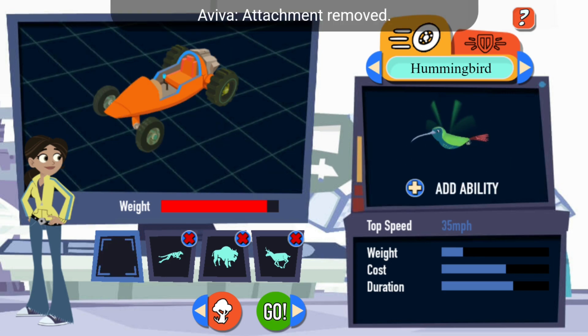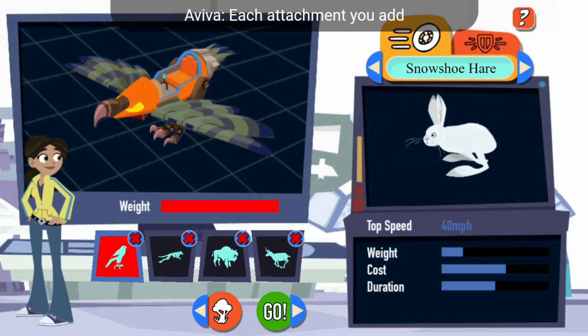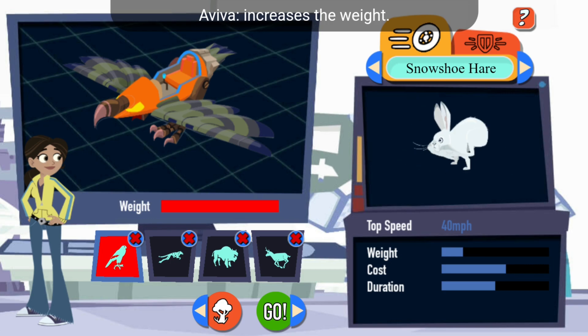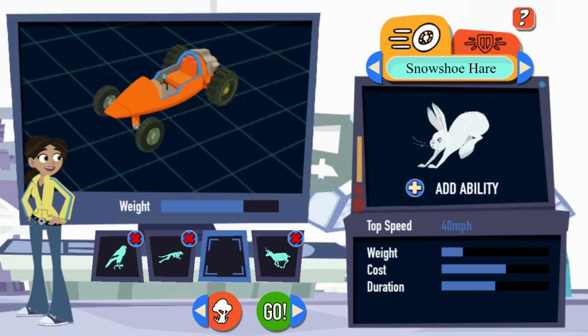Defensive attachments. You got it! Let's race! It's you against Zach. Did you pick the right animal attachments to win on this track? Let's find out! Three! Two! One! Go!